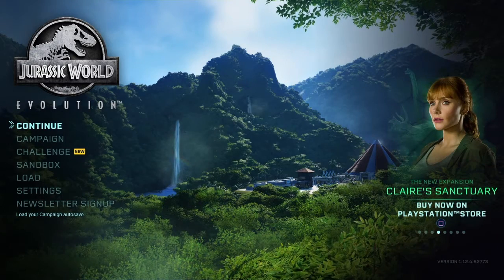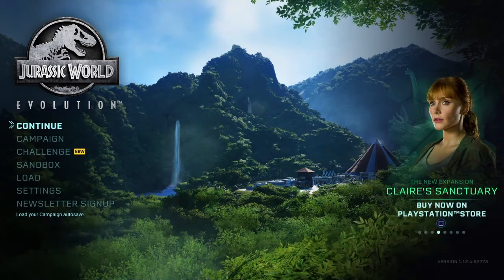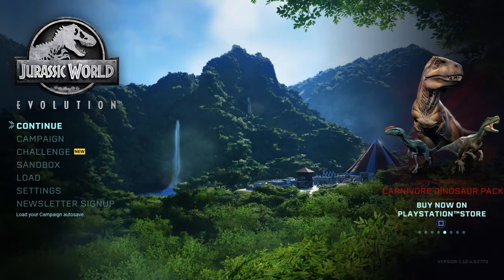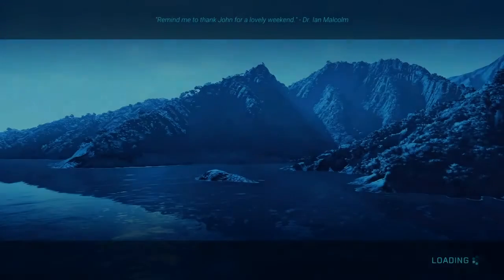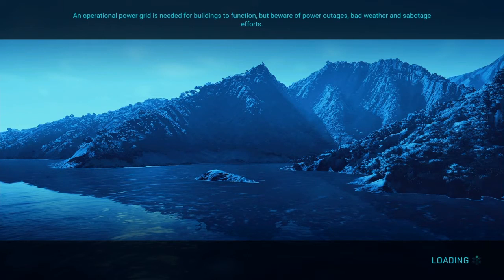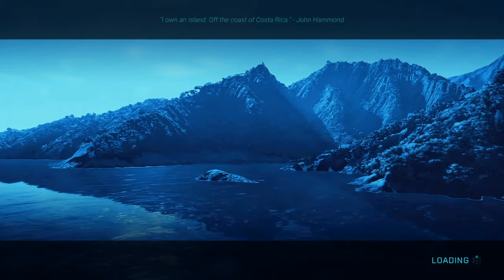Hello guys, and welcome back to another video on Structural Gaming. Today we are playing Jurassic World Evolution, let's hop into this. If you haven't seen the last two episodes, I'll leave links for both — you should definitely watch them before this one. Also, if I haven't put a marker, this game does contain a small amount of blood. It may not show during this video, but the dinosaurs will fight each other, and if they escape they will fight the guests.